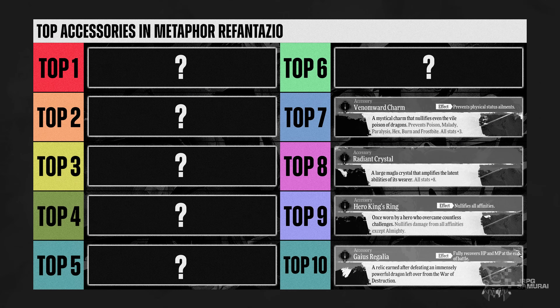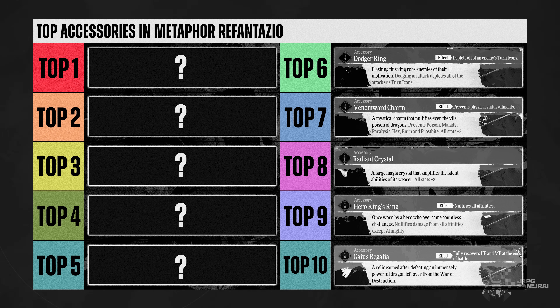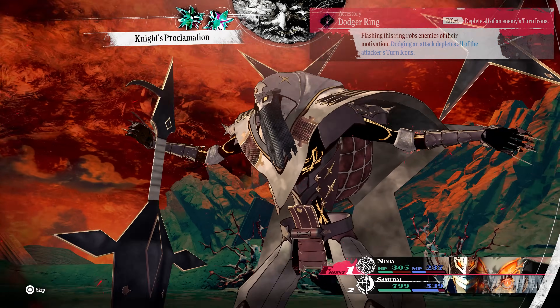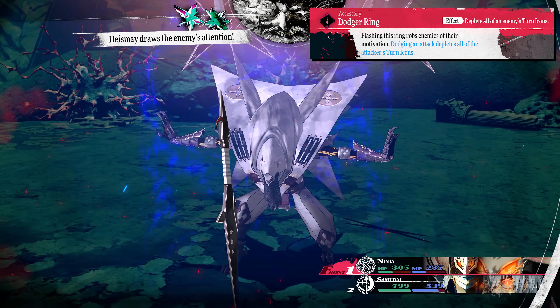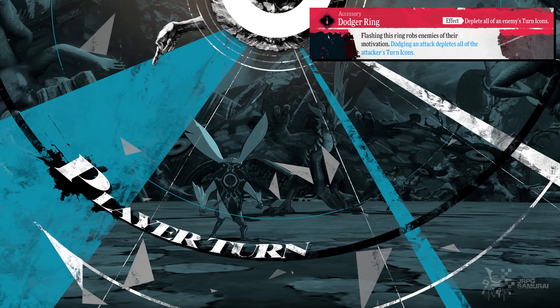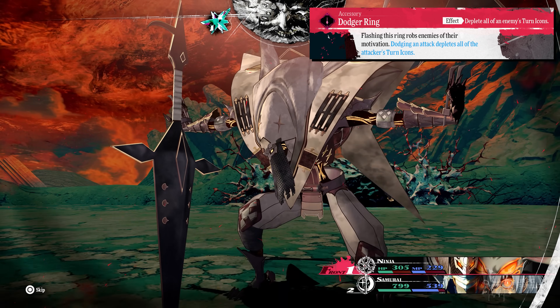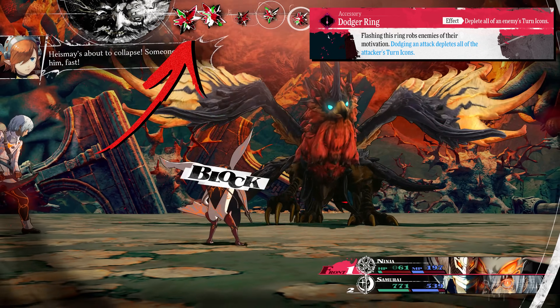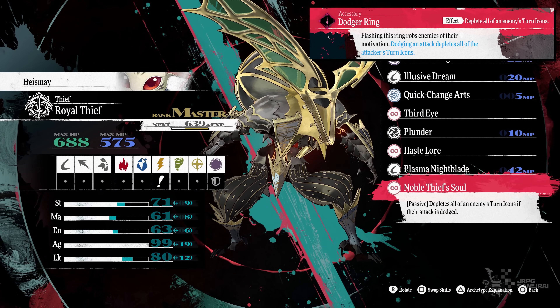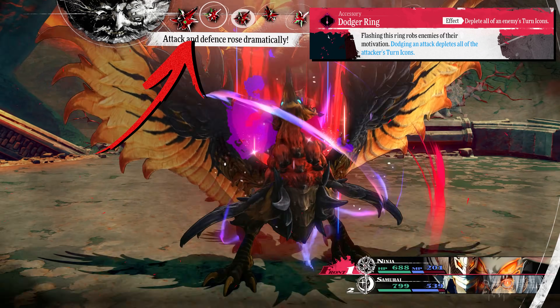The list gets spicy here as we go over the best of the best. The Dodger Ring is a broken accessory, period. It completely depletes the enemy's turn icon if the user dodges the enemy's attack. Heismay has high agility, and if you slot him with this ring and a nice Proclamation skill, he will aggro the enemy regardless of how many there are. With the right passives, it is very easy to dodge those attacks, and you can apply the same strategy to a different party member.